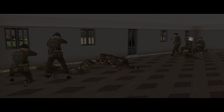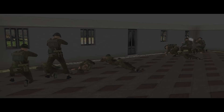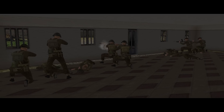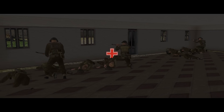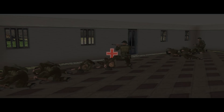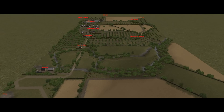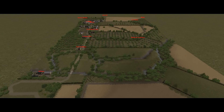Welcome back to Combat Mission: Battle for Normandy for the ninth mission in the Scottish Corridor campaign. In the last one, our Second Argyle and Sutherland Highlanders pretty comprehensively repelled a German infantry attack. Now they're back with mortar and tank support. This is going to be interesting because we're fighting on the same map, just with the edges pulled out a bit.